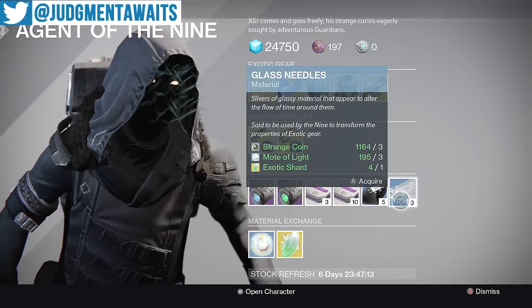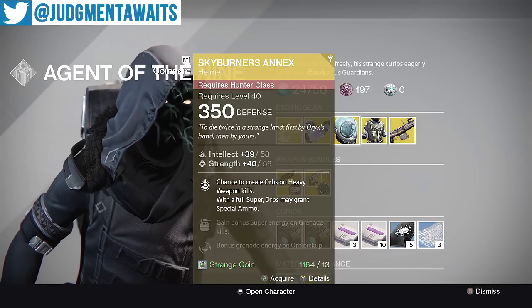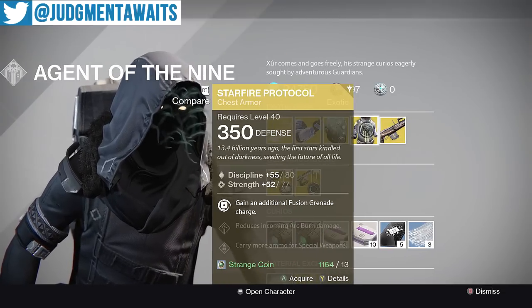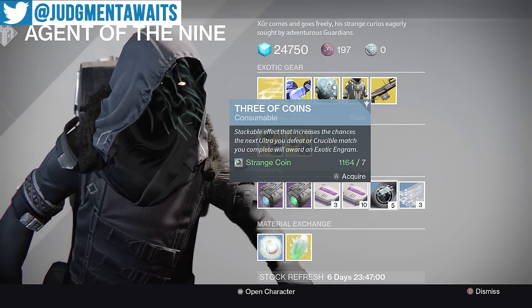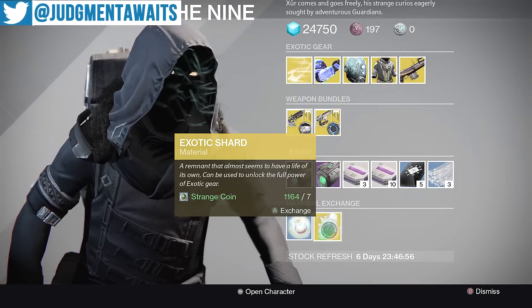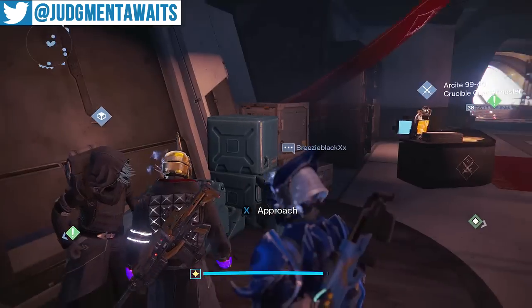But other than that, we've got Glass Needles. Remember, these will let you reroll your stat rolls for your exotic pieces of armor. The stat rolls on those are 91, 86, and 88. But other than that, we've got three of coins, heavy ammo cakes, upgrades for your Sparrow. You can trade in seven strange coins for an exotic shard, or two for one mote of light. But that is what Xur has to offer.